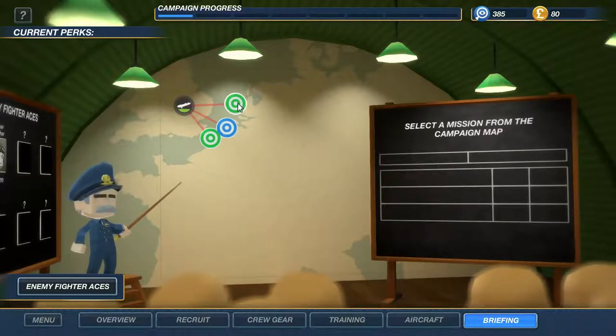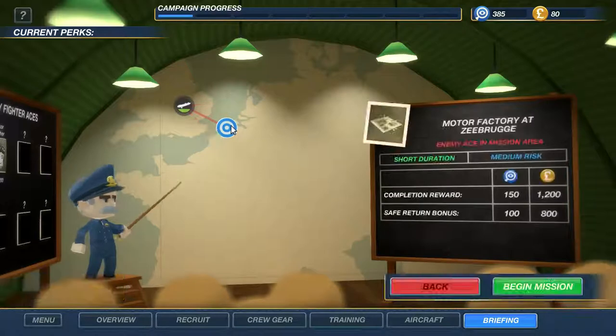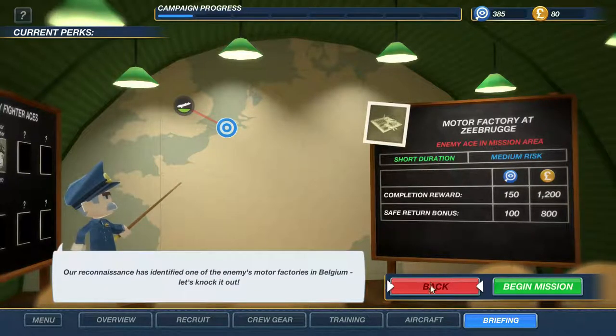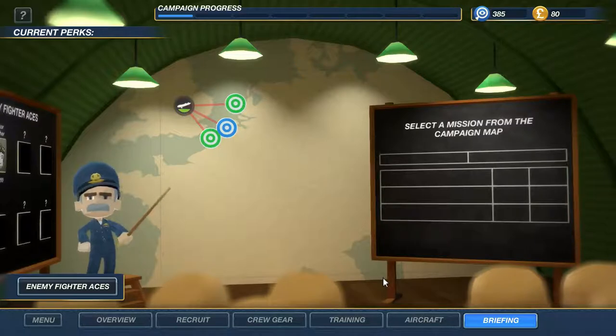To give you a preview of what's coming next: there's a sub hunt mission — allied shipping has been harassed by U-boats in the North Sea and we've been tasked with hunting them down. This blue one means medium risk and there's an enemy ace in the area. Thanks everybody for watching — if you like this video give it a like, and that'll let me know if you want to see more. I'll see you guys in the next one!